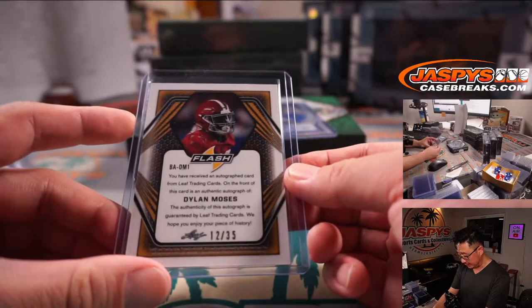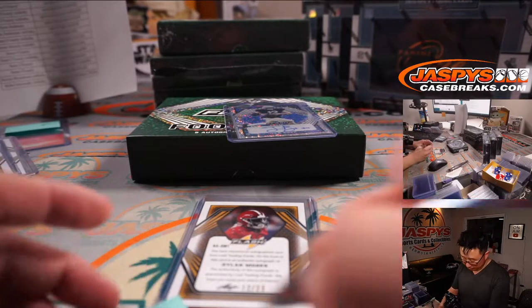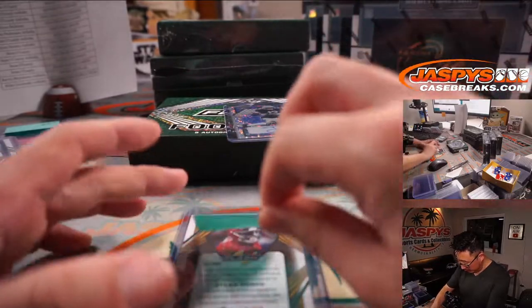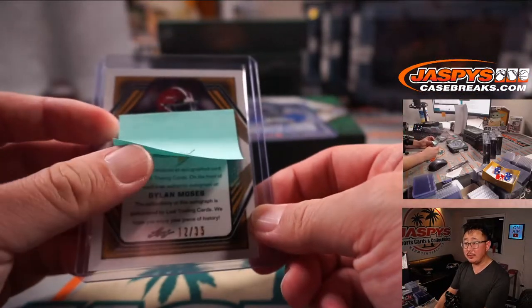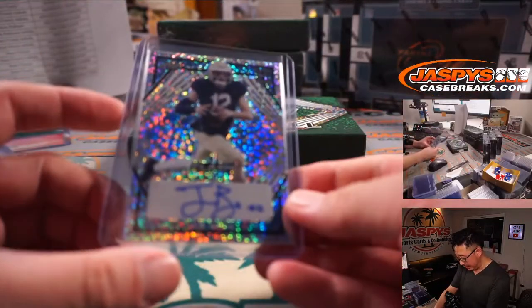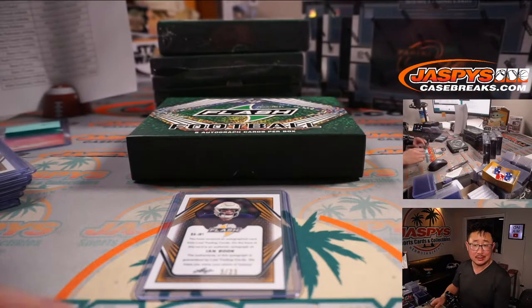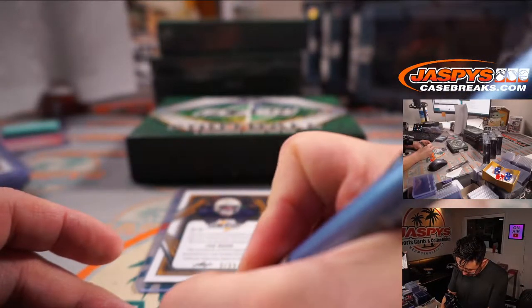Dylan Moses, 12 out of 35, for the Jaguars. Dylan Moses hoping to be part of the team that leads the Jaguars to the promised land — out of the wilderness and into the promised land. Thanks, Moses. And we got Ian Bookett — I think he's a Saint. Saints. That's Ryan Redman. Tried to trade, couldn't trade. Mojo.